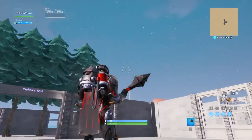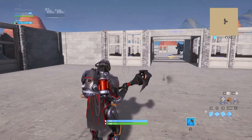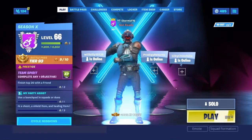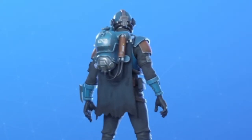If you guys don't already know, the Scientist is the Visitor skin from Season 4. This is what the Visitor skin looks like right now — it should pop up. It also does come with a back bling that is similar to this — this is what the back bling looks like guys.